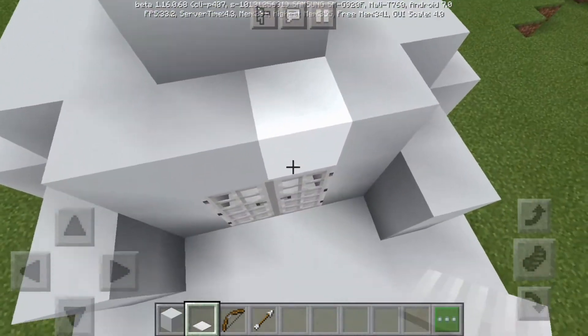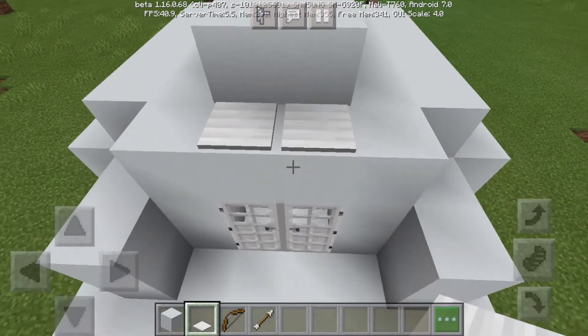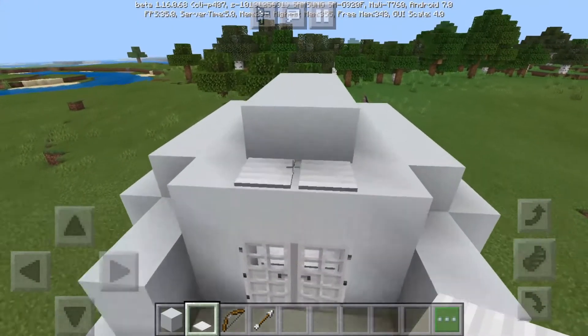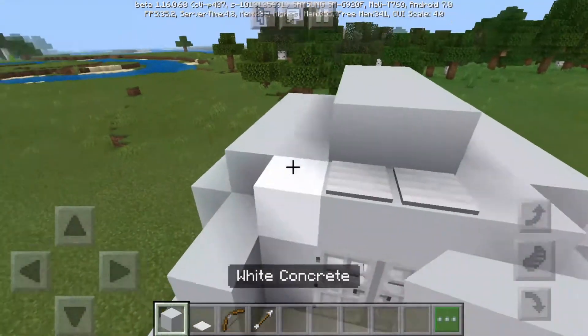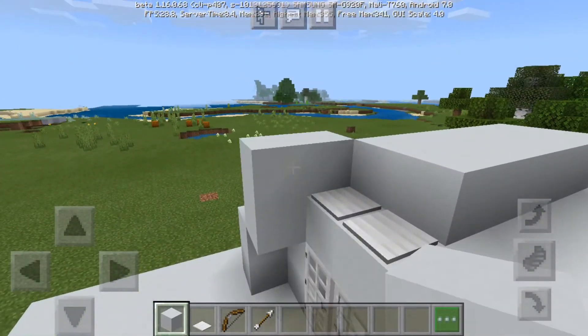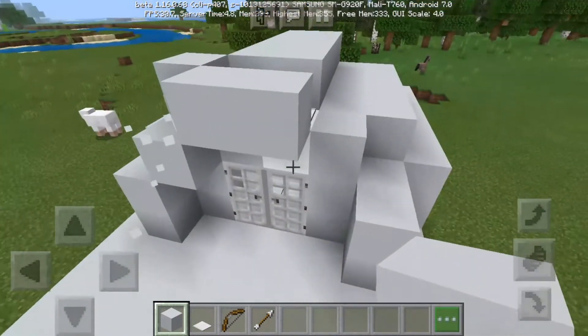Get your pressure plate, go on top, look at the door — right on the door — put two pressure plates down, and then you just need to cover it up so no one can see it.